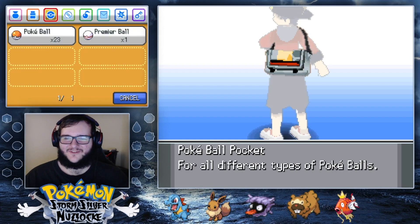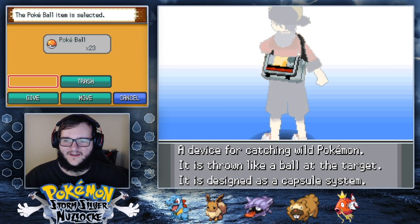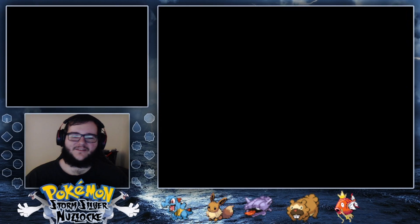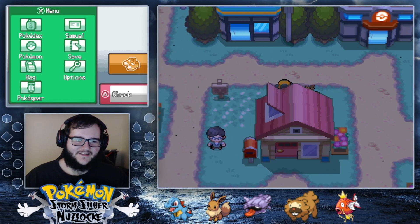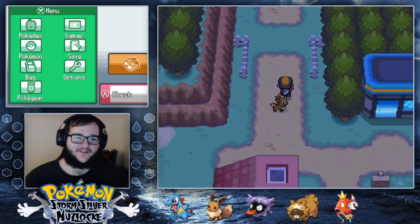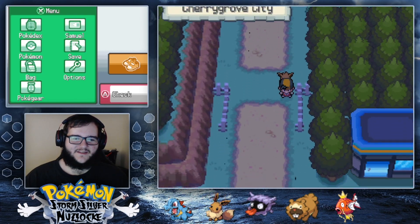I am really deathly afraid of what this game is going to do to me. I need to check how many potions I have. I think that's a healthy amount to keep going. At the end of last episode, we got our Cherry Grove encounter just by going to the water over here, because they give us a fishing rod really early in this game, which is amazing. Now we have Route 30.